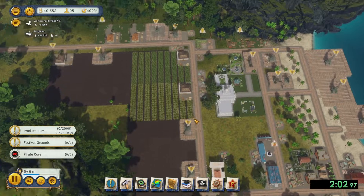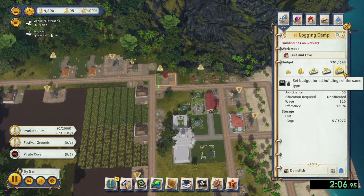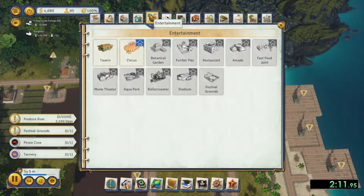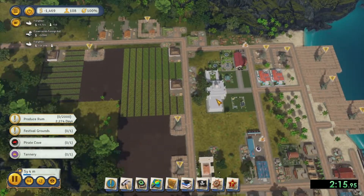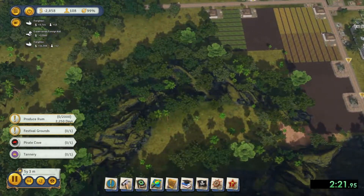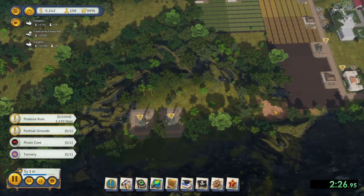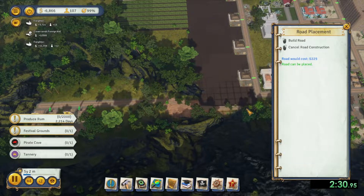So now I do my standard edicts of Employee of the Month and Penal Colony. I need to max the budgets on everything. I do a theater, and I build it in that specific location near the festival grounds because that's what's asked for later. We're also going to need to do a dance school. I'm also doing coal, just because coal will bring in money.